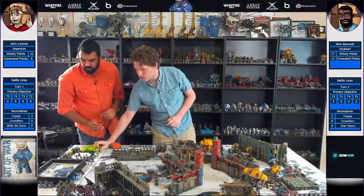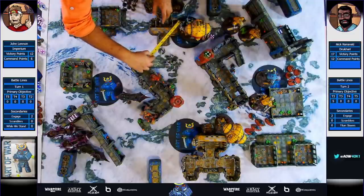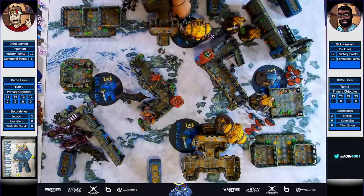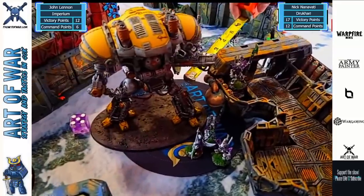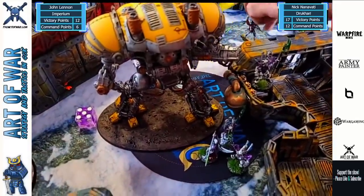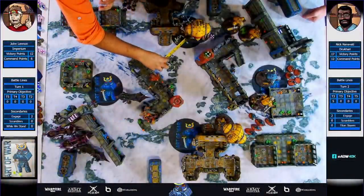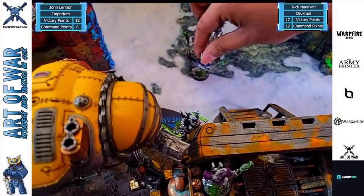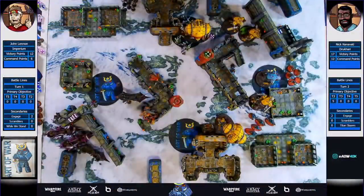We're going to go for the charge. The Incubi go in first - five will do plenty. We'll stay within six of Drazar in case I fail a charge with him. With that plus one, I feel really good here, and I'll hope that my torment grenade launchers will do something. Next charge is Drazar himself - Drazar rolls a four but he is within five, so we move four inches. The last squad of Incubi also rolls a four, just barely making these charges. We are going to get the party going. We'll start with the first Hormenter - if we roll above your leadership here. The first one does it and you're fighting last.